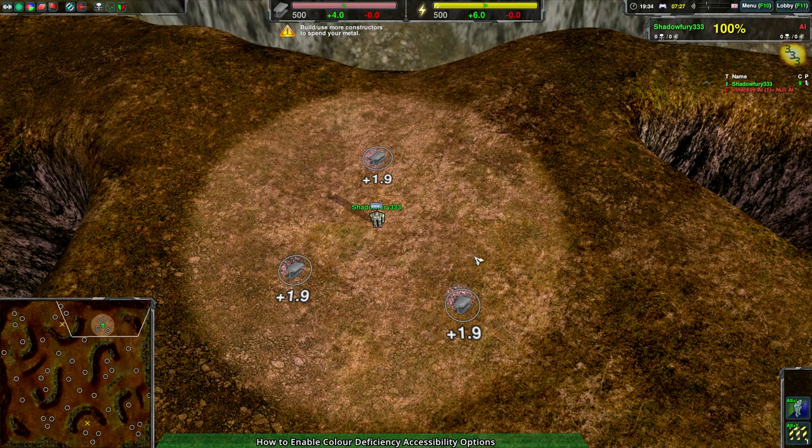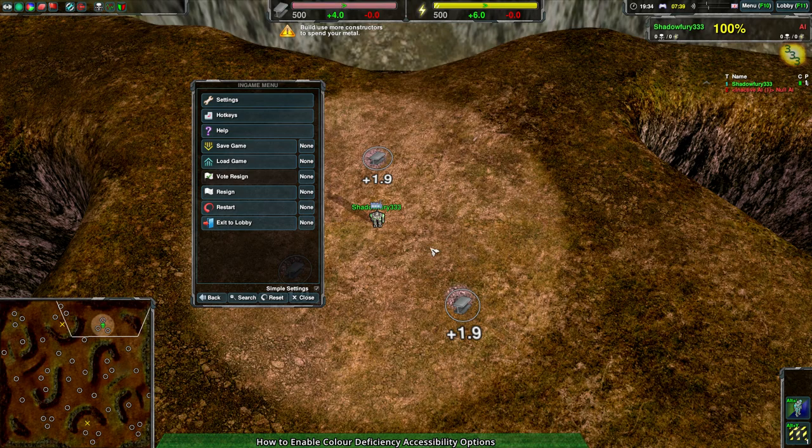Hello everyone and welcome to a short video going over the accessibility options in Zero-K for people with color vision deficiency, also known as color blindness. To get these options you go to the menu, and the first thing you'll have to do is turn off simple settings in order to actually access these settings. This will make your menu a bit more cluttered than normal, so follow closely.